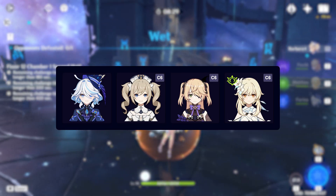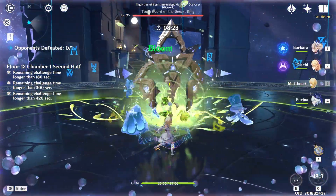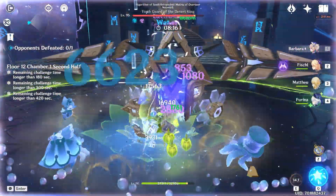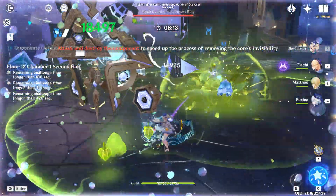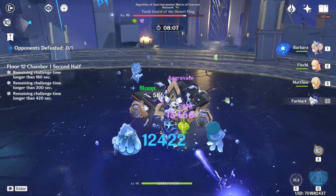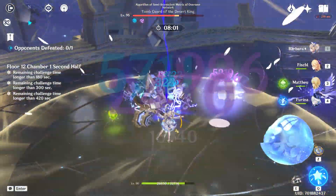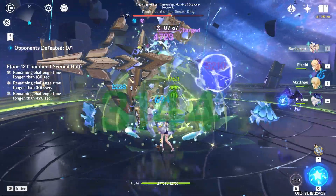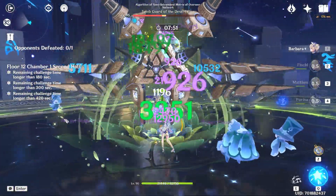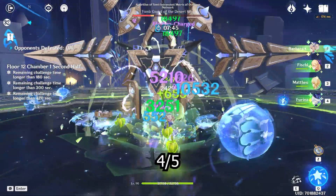Now, Hyperbloom teams. Hyperbloom teams excel in single-target scenarios, so it's perfect for this Abyss second half. I use this variation because it was the most comfortable one for me. Some of you might be asking if it's even worth using Furina in such teams, since most of the damage comes from transformative reactions, so you're not really getting the full value of Furina. I agree, but it's still worth your attention — even though this is not the best use of her, it still performs great. It also frees up your other Hydro characters. On top of that, the more 5-star characters you substitute in, the better Furina's value becomes, since 5-stars have way more personal damage than 4-stars. I give it a 4 out of 5 in single target.